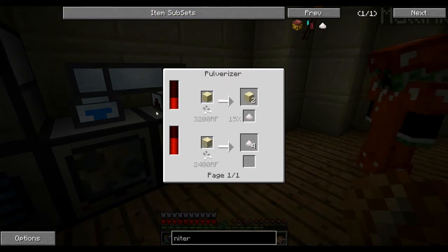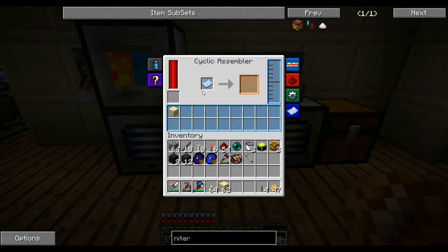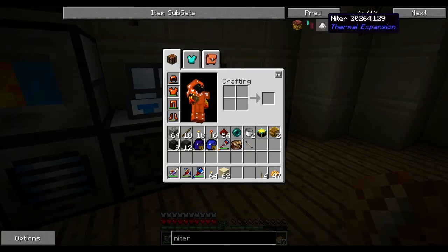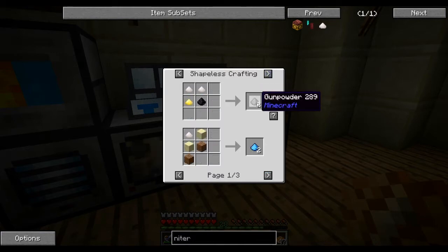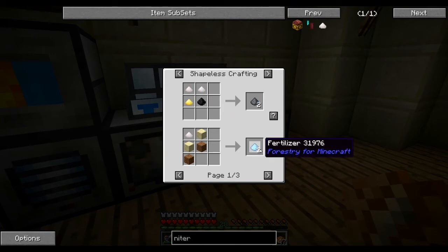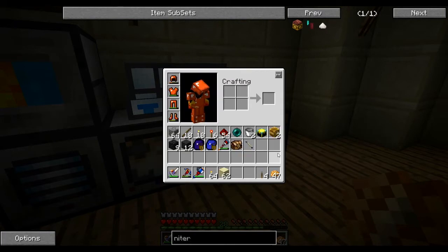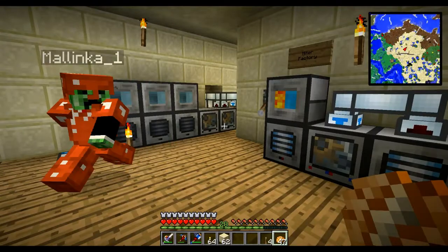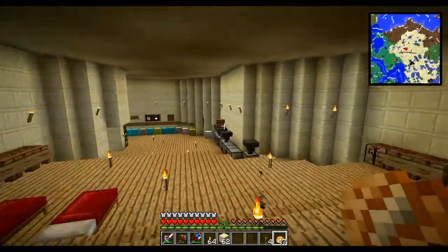When you pulverize sandstone you get two sand back, so we reuse half the sandstone back into the cyclic assembler via an item duct. Nitre can be used for making strengthened glass in lots of different ways, we can make gunpowder, but the main use here is fertilizer — nitre, sand, and dirt. Basically all generatable: sand from pulverizing cobble, dirt from pulverizing plant balls. We'll automate most of it completely. That covers all the little projects we had ready for this episode, catching us up with what we've been doing between episodes.